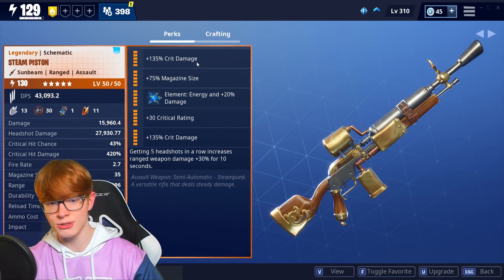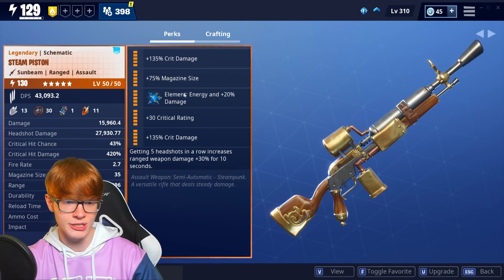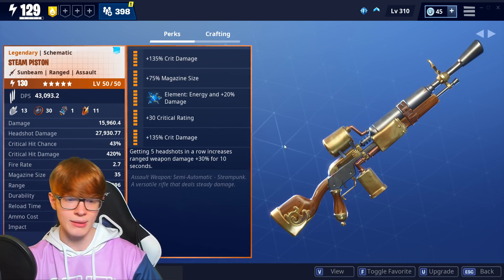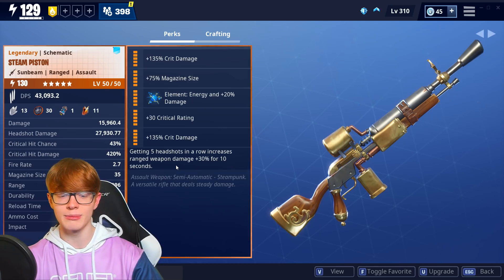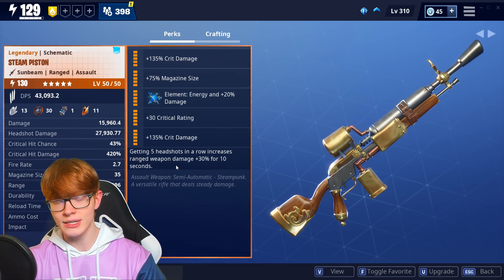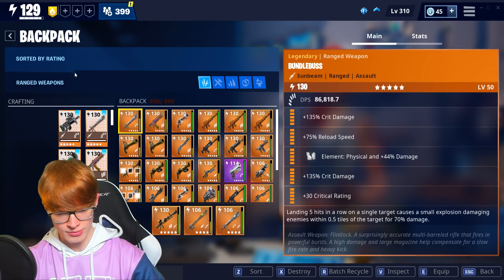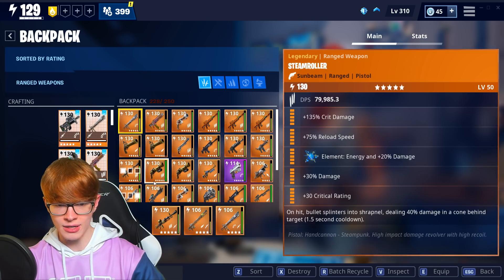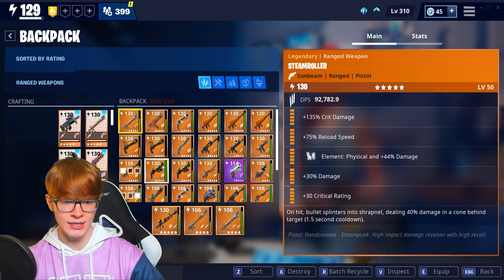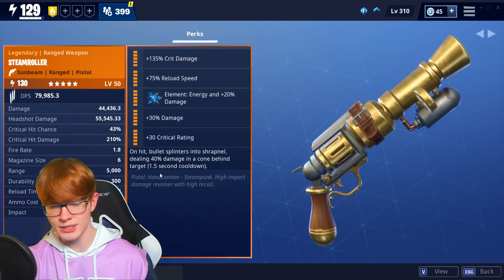The rolls I went with on this weapon are crit damage, magazine size, energy element, critical rating, critical damage, and the final perk: getting 5 headshots in a row increases ranged weapon damage by 30% for 10 seconds. I want to explain why that is my final roll. If we go over to my backpack, there's one that Death Grip crafted for me — I actually dismantled it, but this will showcase the same thing.